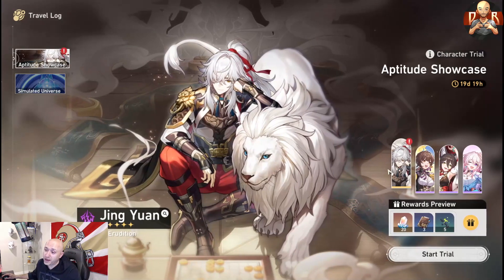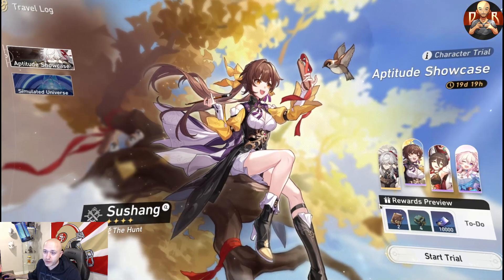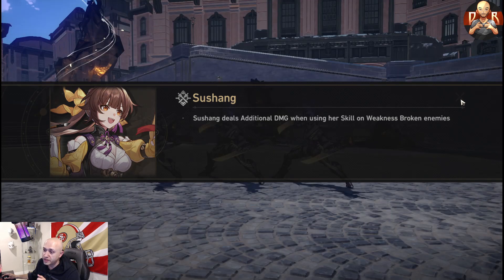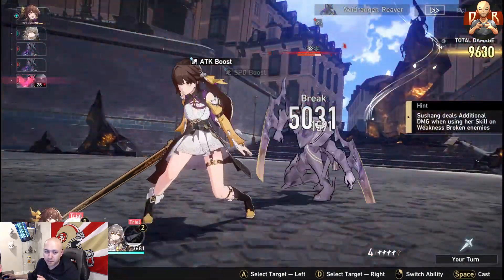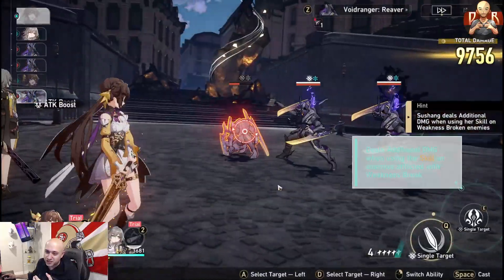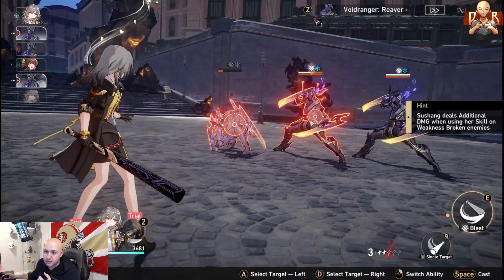Sushang is the unit I actually really want. I'm missing a good physical unit — I'm using the MC for fire tanking, which I find is way better, but I'm missing a physical damage dealer. Sushang deals additional damage when using her skill on weakness-broken enemies. We're going to do the ultimate here to finish this off. I love this Phoenix — it's hilarious, like a massive chicken. Additional damage is being done on this unit.